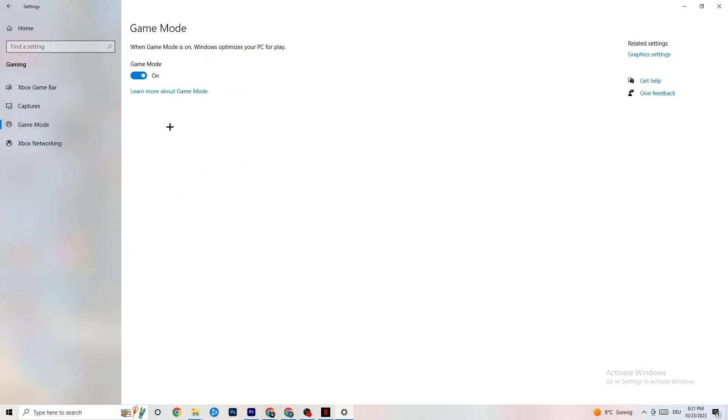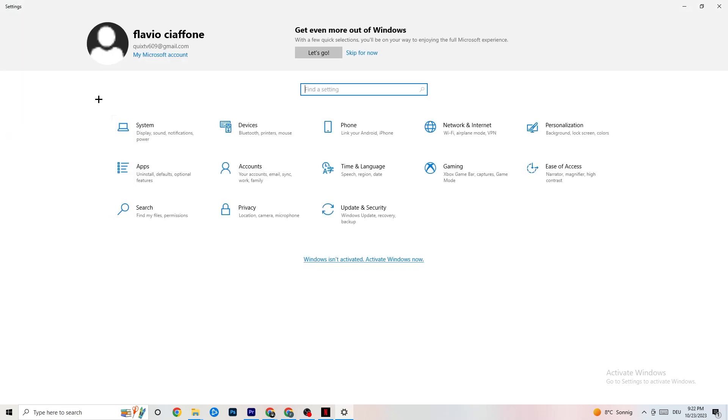Hit Game Mode — this one is a little tricky. I can't tell you whether to turn it on or off; you need to check it for yourself. Turn it on, try your game, then turn it off and see which works better. Once you're finished, go back to the main Settings.